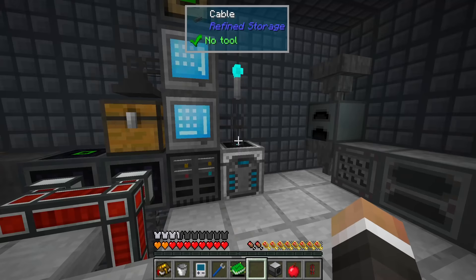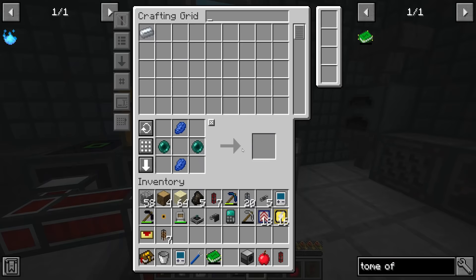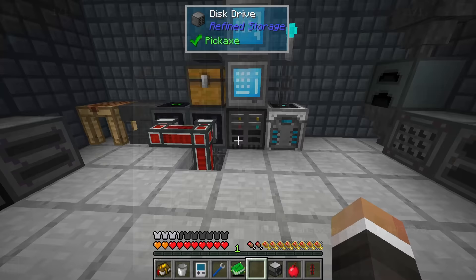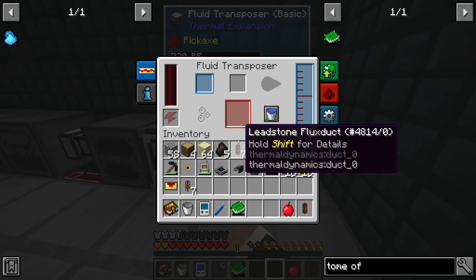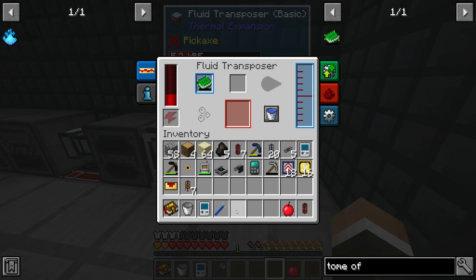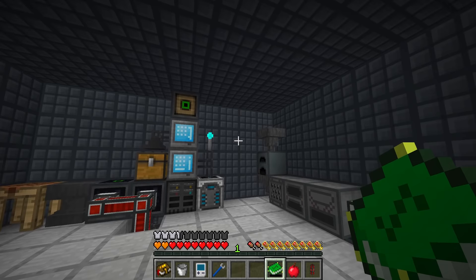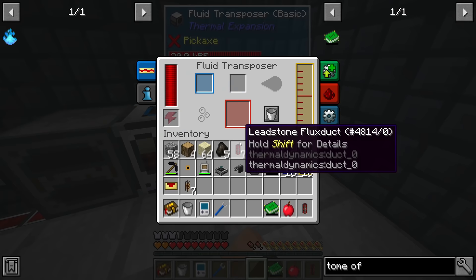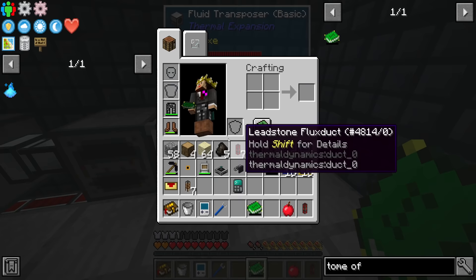I don't think 21 experience is going to be enough, but we also need to make a fluid transposer - oh wait, we have one. Let me temporarily move this and stick down the fluid transposer. We get 420 millibuckets - that's actually more than enough. We had three levels plus another level available. If we suck that up we can throw that in there as well. So that's 560 millibuckets of experience.